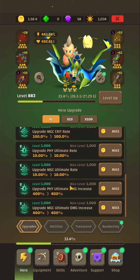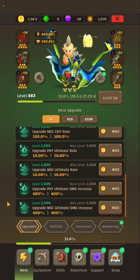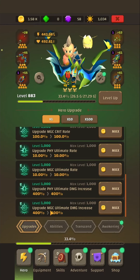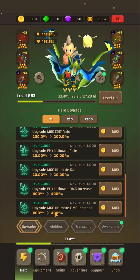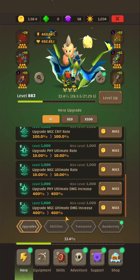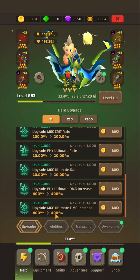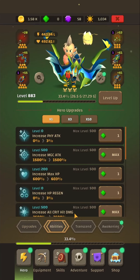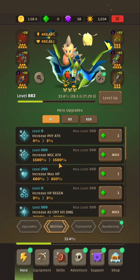If we tap onto Hero and Upgrades, on the very last option we'll be able to invest gold and then upgrade. In my case I'm running magical, but it's exactly the same for a physical build. If you have a physical build, you're going to upgrade ultimate damage increase by 400%. Bear in mind there are other aspects of the game that contribute — for instance, tapping on Abilities, increasing magical attack by 1500% will also boost this number.